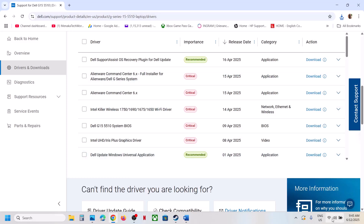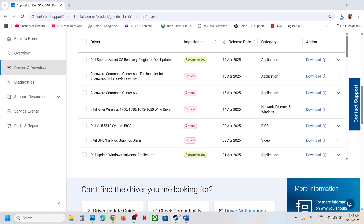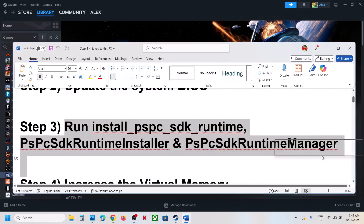For laptops, make sure the battery is above 10% and the AC adapter is connected during the BIOS update. Your system will restart — do not unplug the power cable while updating. After the BIOS update, log in and launch the game.